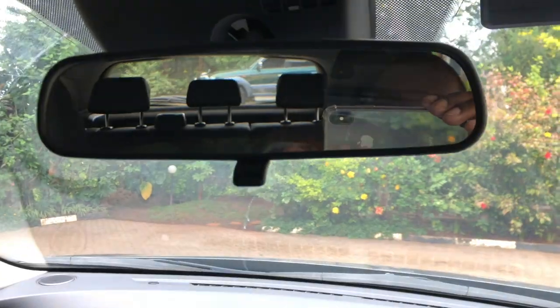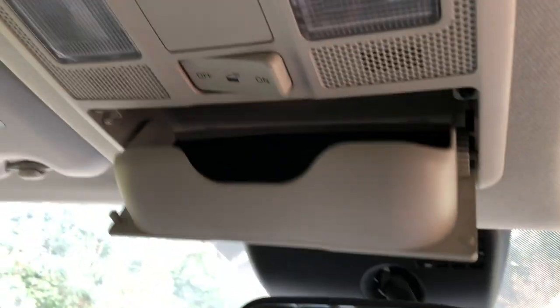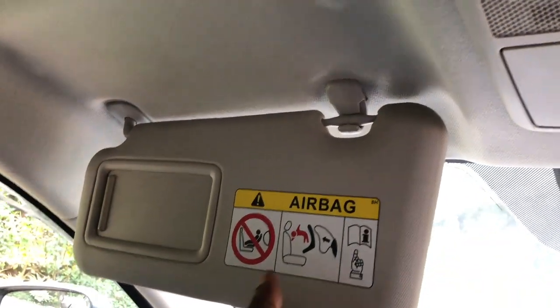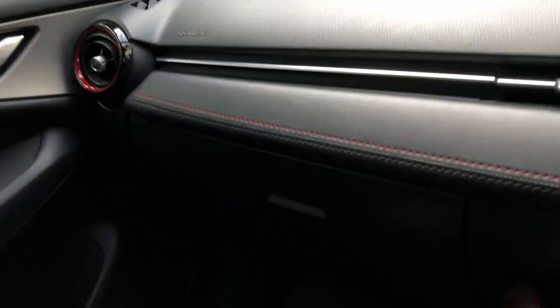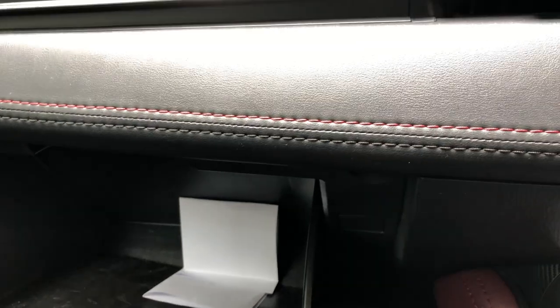Up here you have your rearview mirror, and you have your sun visor for the driver. Here you have your dome lights which you can control. Here is where you store your sunglasses or extra glasses. This is the sun visor for the co-driver, and down here you have your glove box — it's decently sized but it's not damped or lined with felt.